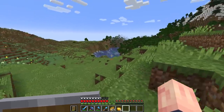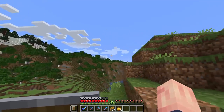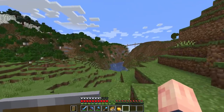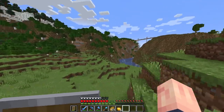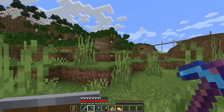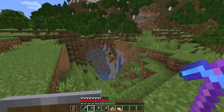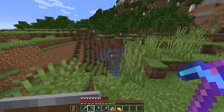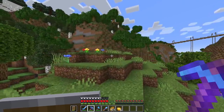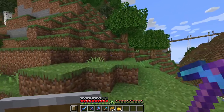The last mining trip we took wasn't too successful — we got some iron and whatnot, but we didn't really get any diamonds. We went in that direction, so I think this time I'll go a different direction. One thing I'm really excited about now that we have Fortune is not only can we get more diamonds, but Fortune now works on copper, the new iron, and the new gold. So we can get even more gold, iron, and copper — all of our ores are pretty much going to increase.